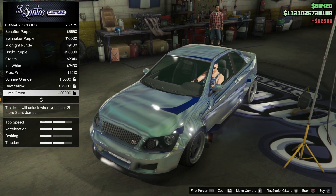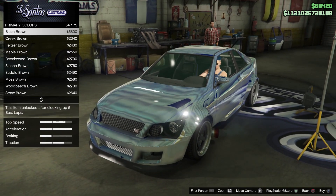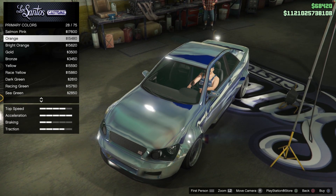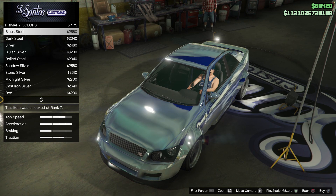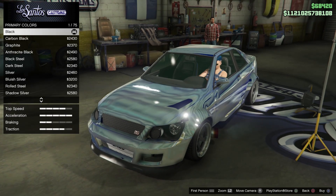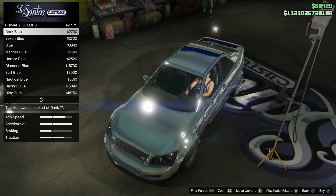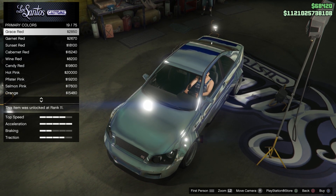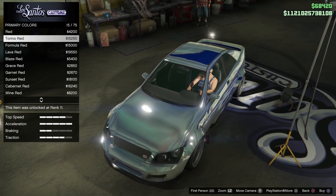Go back to your primary and now apply a Pearlescent color — experiment with colors here, it's whatever you like. Check the pearlescent at different angles as you scroll through them. Keep in mind this is going to look very different depending on the light. I'm going to pick the red color.